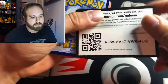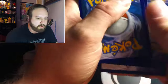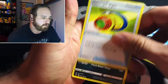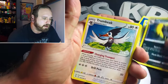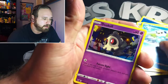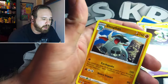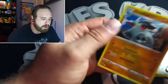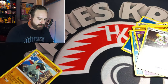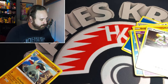Starting off with this code card, going four to the front. We got a Water Energy, Telescope Sight, Marnie, Trumbeak, Dedenne, Drilbur, Ash Hat Pikachu, Duskull, Ferroseed — reverse holo Galvantula — and a non-holo rare Donphan. Alright, so the streak has been broken. That's okay though.